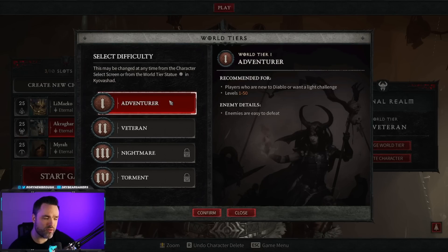There are two available world tiers, and this is essentially a difficulty. There are a couple of questions to answer here and some basic knowledge to cover before we get into the efficiency and speed running aspect of Diablo 4. Let's talk about how you should go about deciding how you're going to play the game.